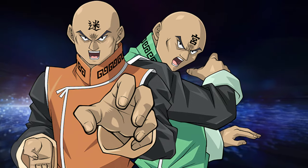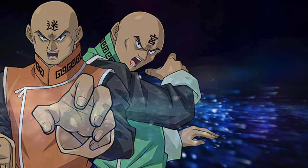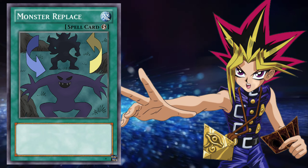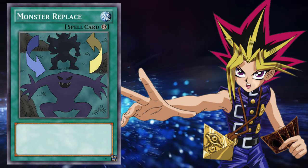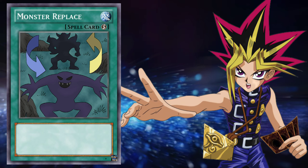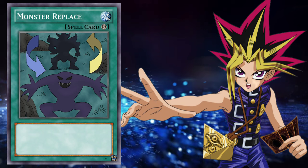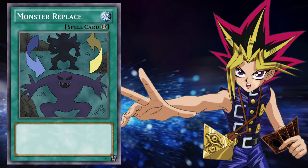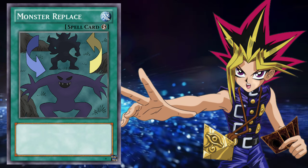Once again, an example of how everyone in the Duelist Kingdom tournament, except the main team, knew about the special rules. But that's neither here nor there. In this duel, Yugi plays a pretty wild card called Monster Replace. I know this card shares the artwork for the trap card Shift, but it's different in ability and exponentially better. Monster Replace was a quick play spell card that allowed you to switch a monster you control with a monster in your hand that has the highest attack. And you can only imagine how effective this would be in a tag duel — you share the same field as your teammate, so monsters they control are also monsters you control.